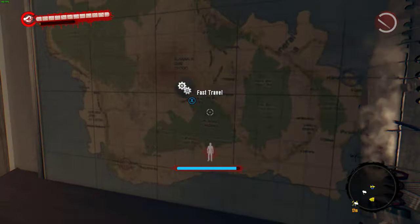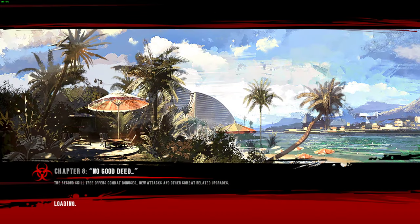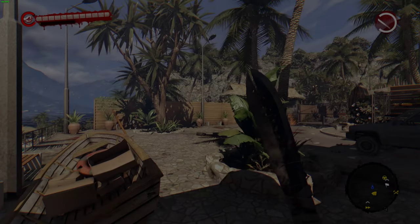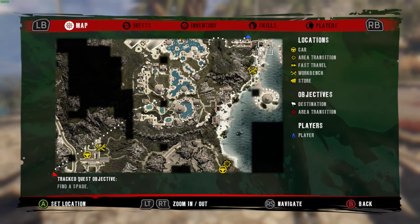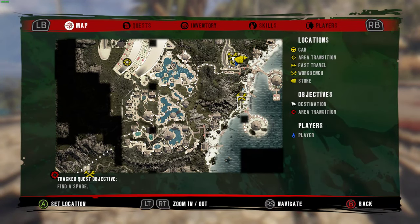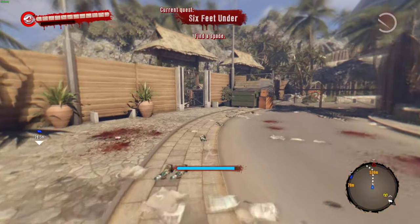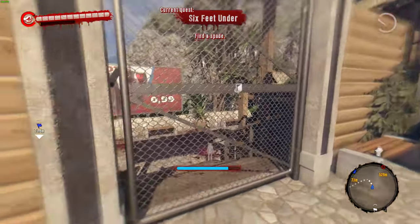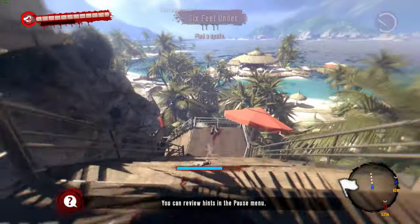...you want to come to the fast travel point and fast travel to the lifeguard tower. Previously, if you were here before, you would have picked up a workshop which is literally just down there — you want to head to that.